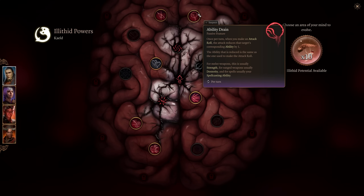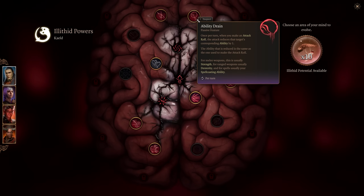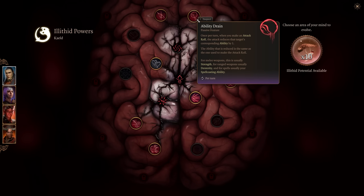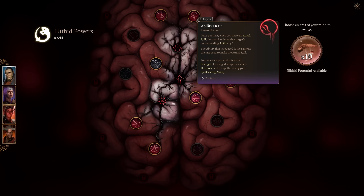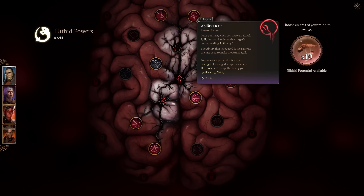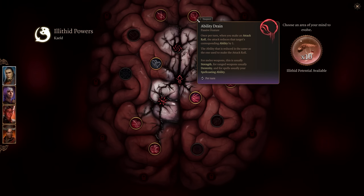Ability Drain is another really good one, and it's why you'd take Psionic Overload. Once per turn when you make an attack roll, the attack reduces the target's corresponding ability score by one — the same ability used for the attack roll. So a melee weapon attack reduces Strength, a ranged weapon reduces Dexterity, and spells use your spellcasting ability: Charisma for sorcerer, Intelligence for wizard, Wisdom for druid, cleric, or ranger.